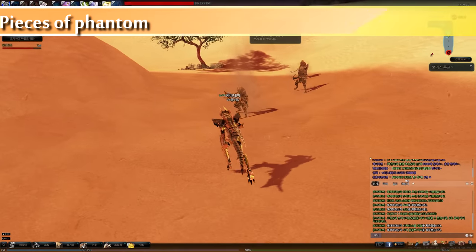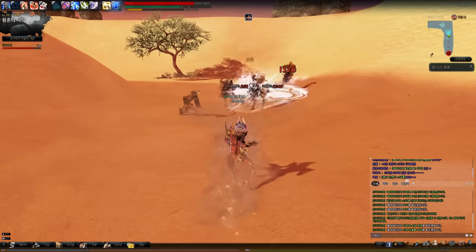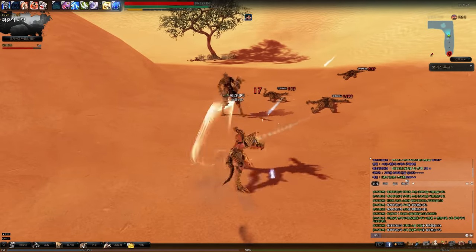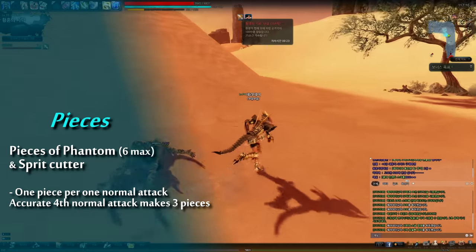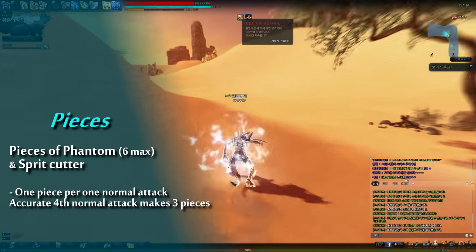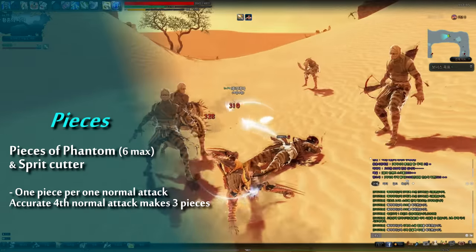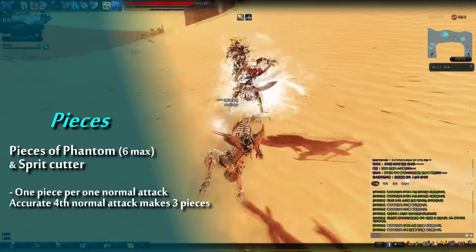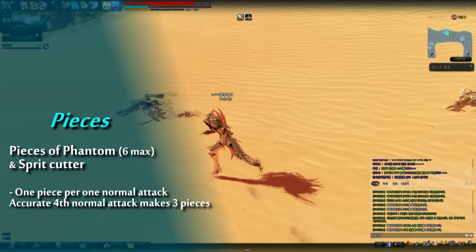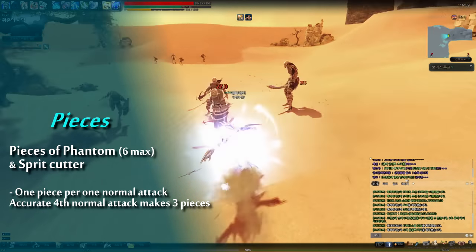You might have seen some glows that Hagi creates around him, which go off when Hagi does a smash or dodge smash. Its name is Pieces of Phantom, and it is the most important among the skills that Hagi has. Normally, it is created 1 piece per 1 normal attack. But if you learn Spirit Cutter, you can make 3 pieces per 1 normal attack, but it only applies on exactly the 4th normal attack.